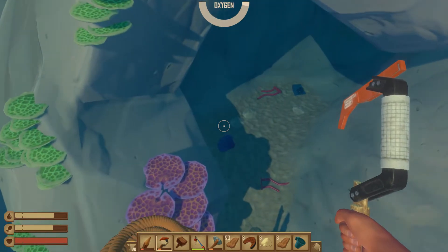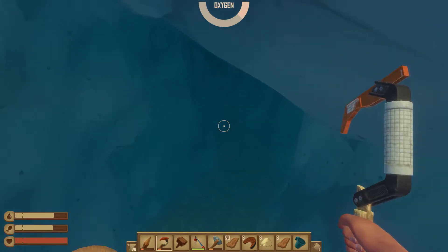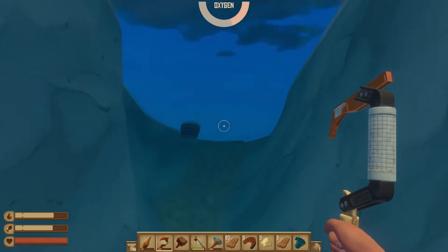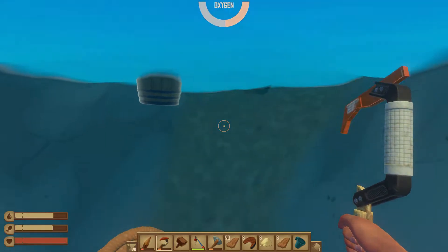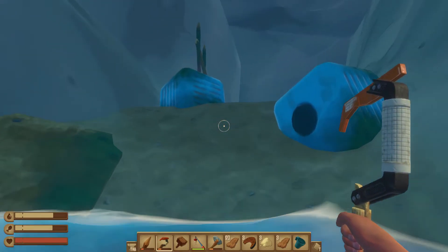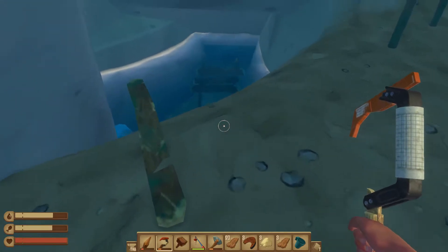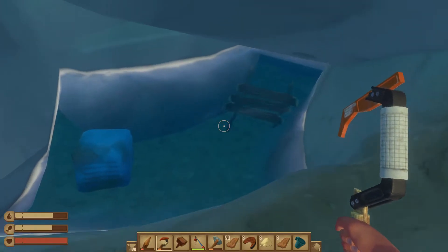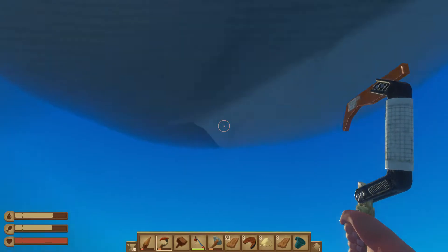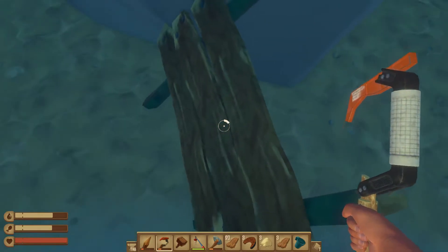I swam down into this little cave and found some more ore. I thought it just ended here, but I decided to take a look anyway and then I spotted this — that's surface water for sure, so I can get some air, but it's not outside. It's like a little cave in here, and one of those containers is in here. That's pretty cool — I actually haven't seen this yet.